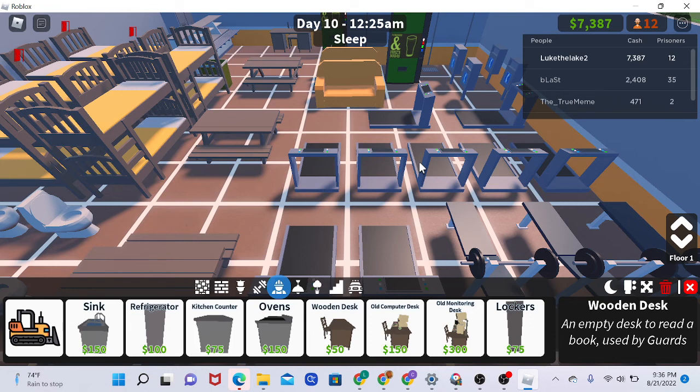The first upgraded car costs $3,000, which took me a while to get. I learned this method from another guy on YouTube — I'll put their card in the top right. As you can see, you can have a successful prison. You can keep expanding and placing more beds.